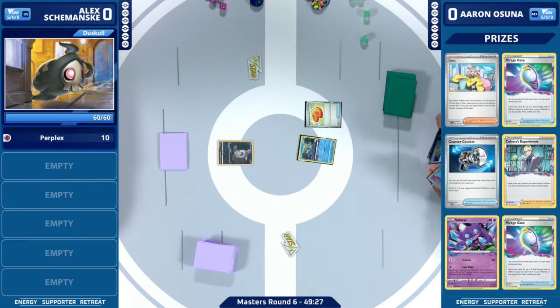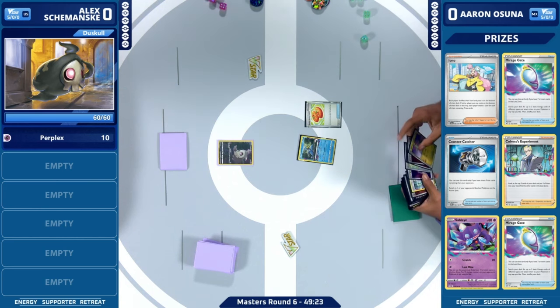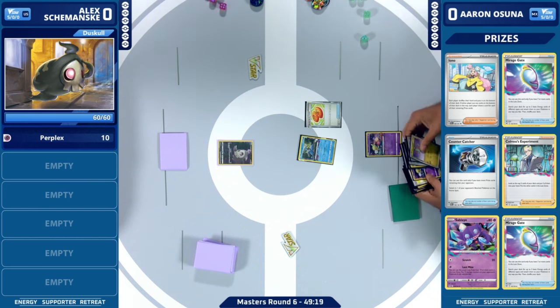Alex Jemanski is playing Roaring Moon X, but it's not just Roaring Moon X — it is Roaring Moon X with Darkrai V-Star and Dusknoir. A lot going on in this list, but you've got my favorite combo of an engine: Pokestop, Night Stretcher, Rare Candy. It is always great when you're able to draw three cards with your stadium every turn.